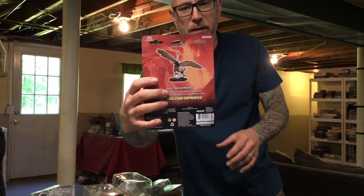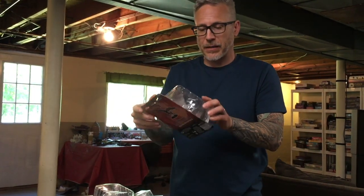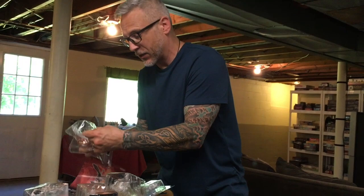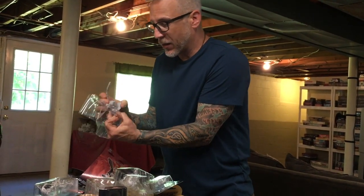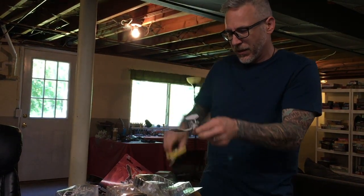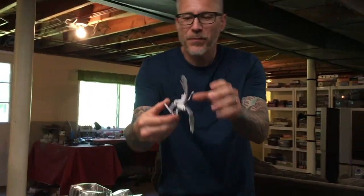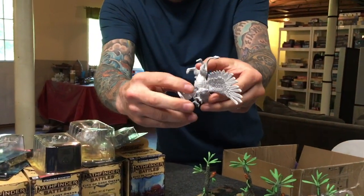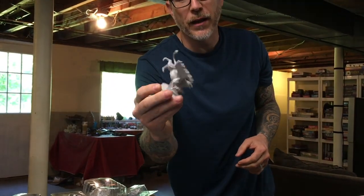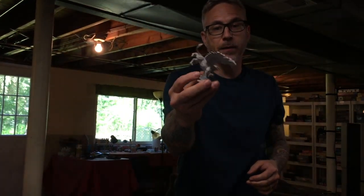One of the cool things WizKids has been doing with their Nolzur's line — both painted and unpainted — is they've been giving flying minis these thick bases for flying stands. Some of the older ones often broke, but they've really nailed it now. The flying stands are definitely solid.